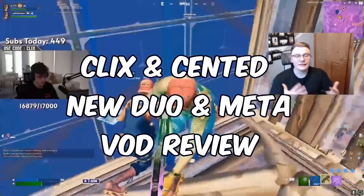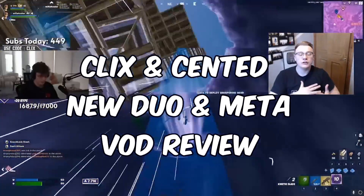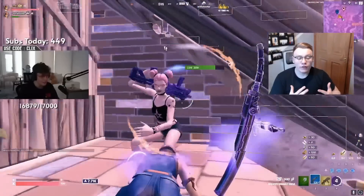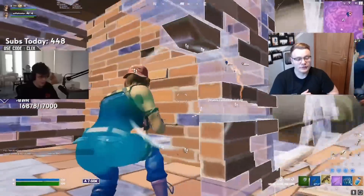Welcome back, it's DestinyGZ here. In today's video, we're looking at Clix and Scented. Clix has swapped from being an IGL type player, and now it's just being a fragger again with Scented, and they're working really well in scrims. I think these guys have the potential to easily get top 5 in FNCS and do really well in Cache Cups this season.